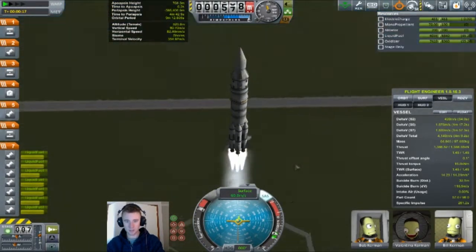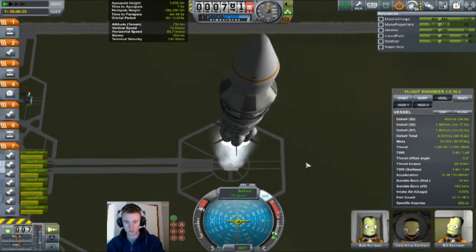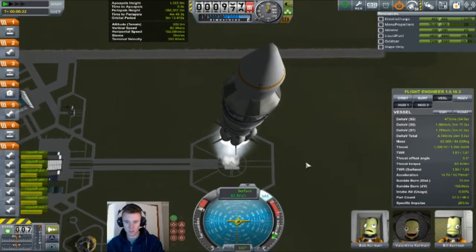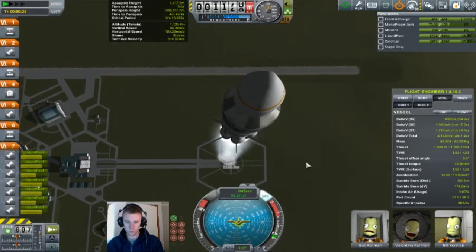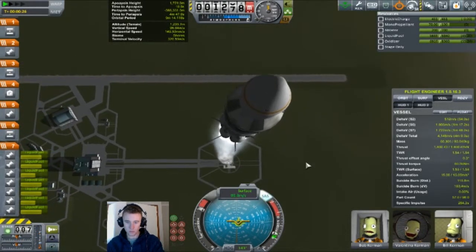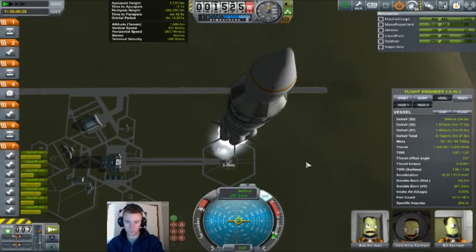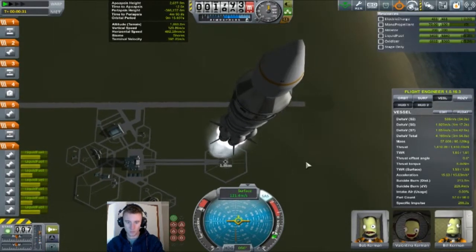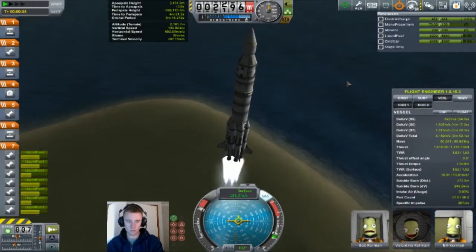Now the top of this does look kind of weird, but that's because I don't yet have any 2.5m control capsules. So I've had to stick a 2.5m capsule under there and then adapt properly — I've had to stick a fairing over there.